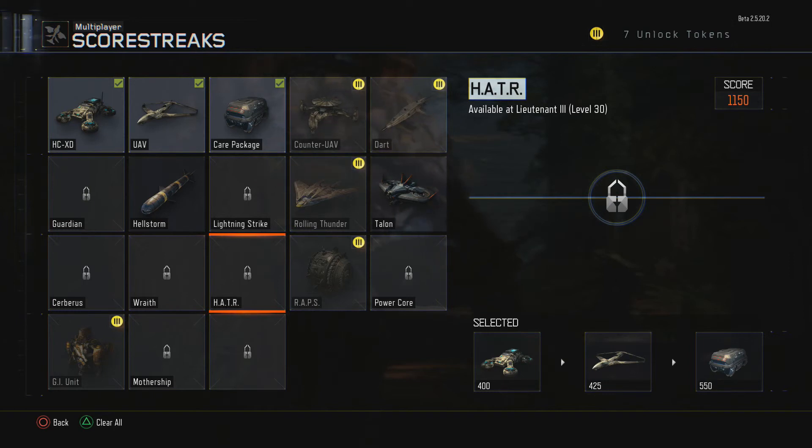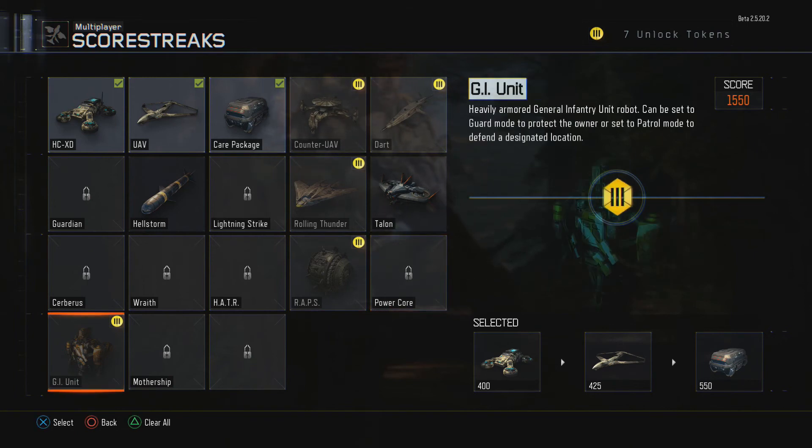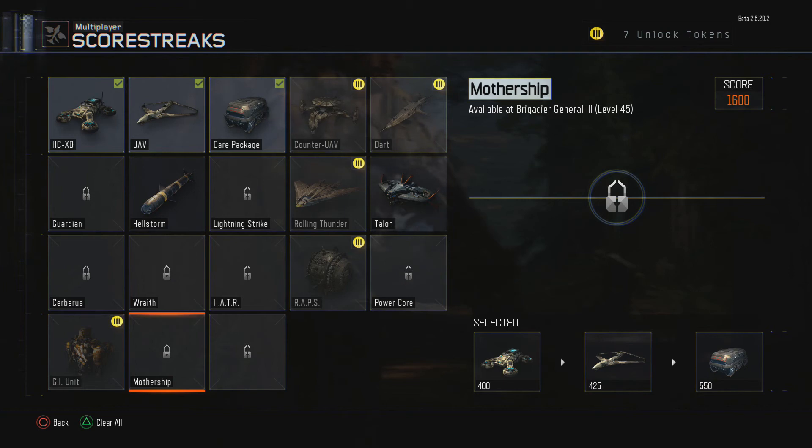The Hater — I forgot what that is, but I have a video of it on Facebook from when I got it in a care package. The Raps is really good — it takes a little bit of a while, but you see the little spike balls just constantly going after enemies. You will not get a kill right away — it takes some time, but you will get it. Then you get the Power Core, which is basically like an EMP. The GI Unit — think of it as an extra person you can send to attack enemies. It will attack on its own, or you can have it set to guard mode to protect the owner, or patrol mode to defend a designated location — basically a giant robot that will shoot. And the Mothership — I never got that so I can't say anything. That is it for the killstreaks.